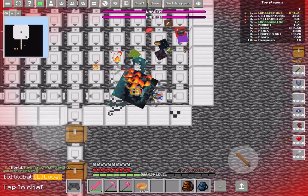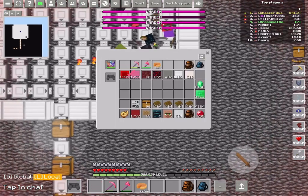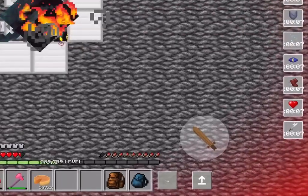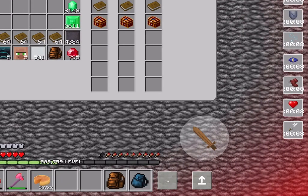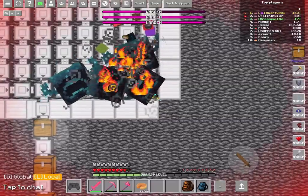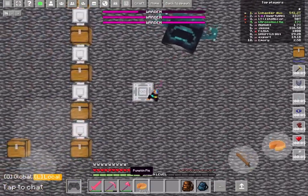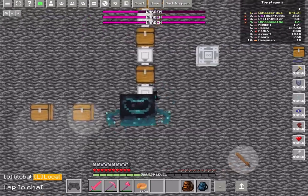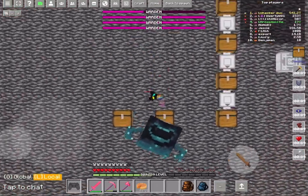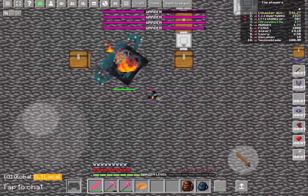My sword has Sharpness 100 and Smite 250. I'll show you how this works — you kill the wardens. I accidentally zoomed in by clicking too fast, which is a problem on mobile. But basically, you kill the wardens and they'll drop up to 100 rubies, I think, and also enchanted books and other things — I honestly don't remember everything since I haven't played this in a while. Let me get this warden off my back.